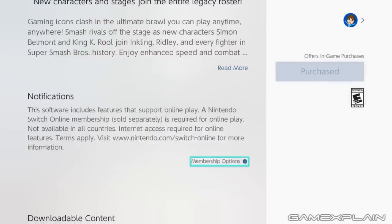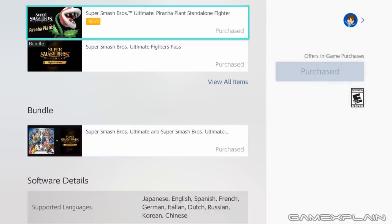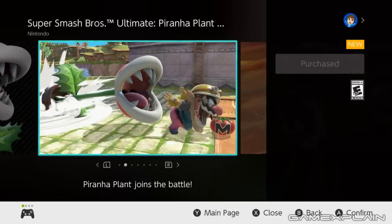Hey guys, John here with a quick news update on Super Smash Brothers Ultimate. If you didn't register your copy of the game or you just bought it, you would have unfortunately missed out on Piranha Plant, but all hope is not lost because he's now in the eShop for just $5.